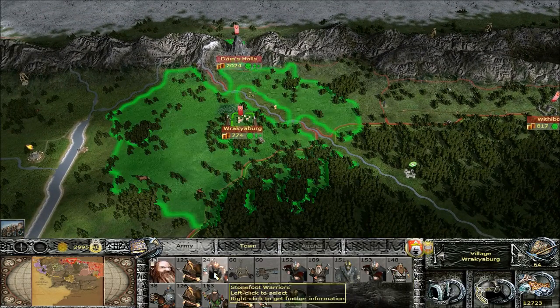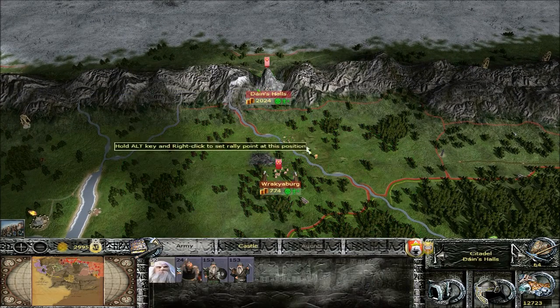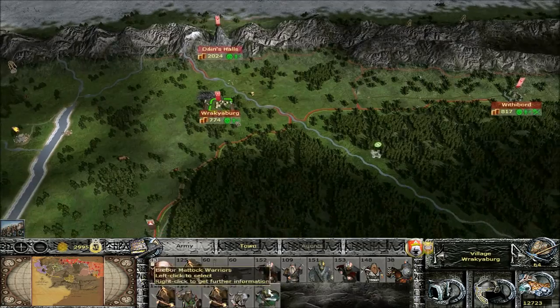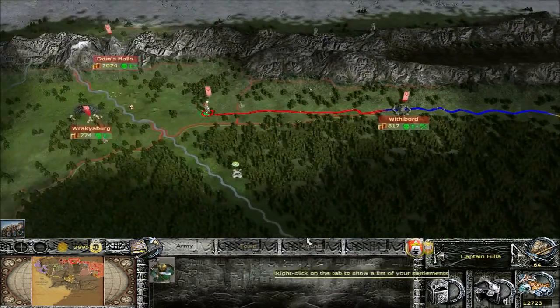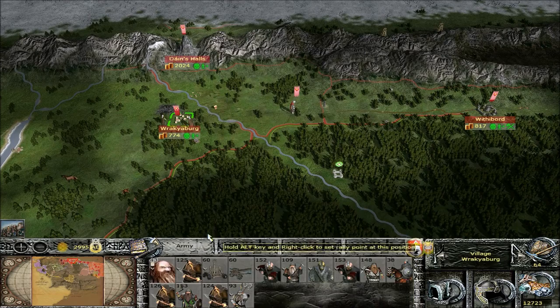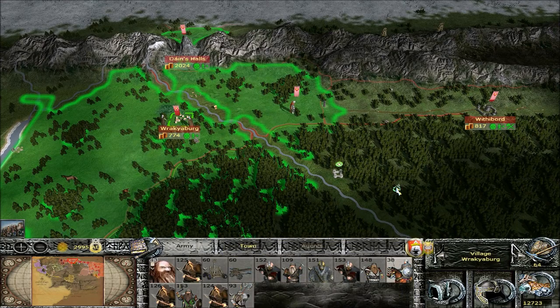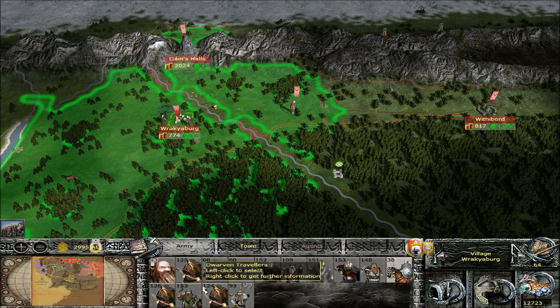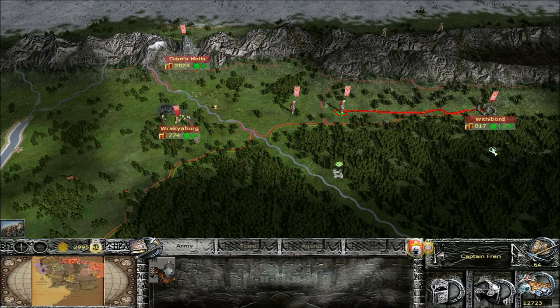That might change some things, but I still need to do some retraining. Let's move these guys out of here so they can retrain up at Danes Halls. These guys are pretty beat up too - they've got to go back to Erebor, they've marched our limit. We need to fix up this cav too. The rest of these guys are pretty strong, so let's move this cav to Witherbird - I think they can retrain there.